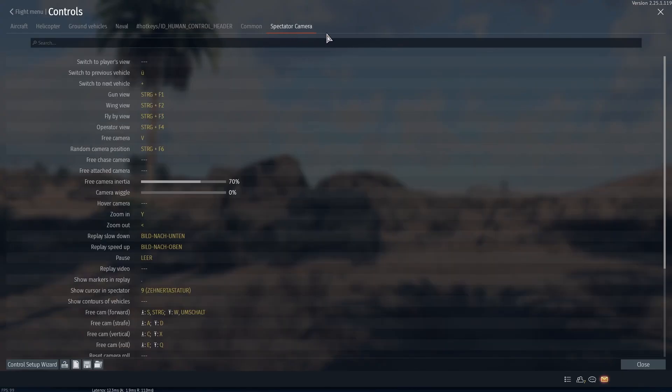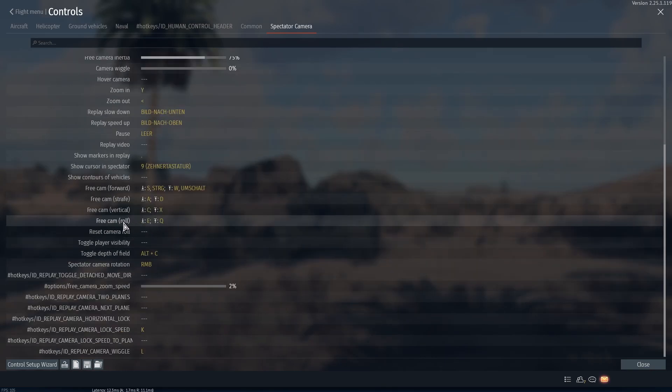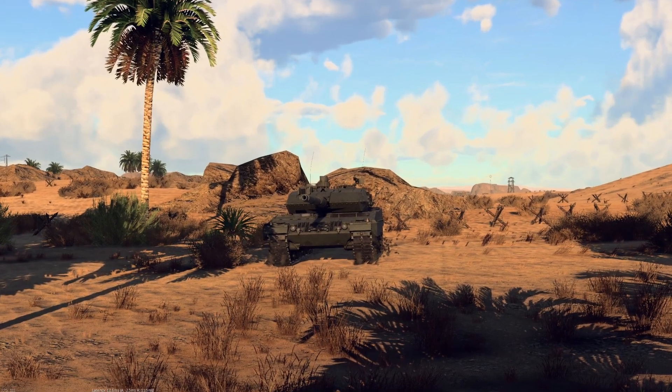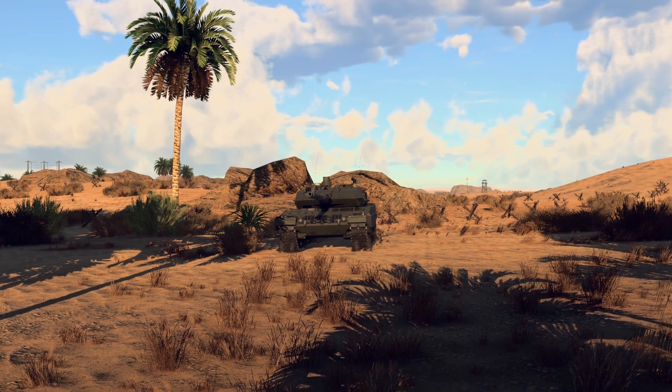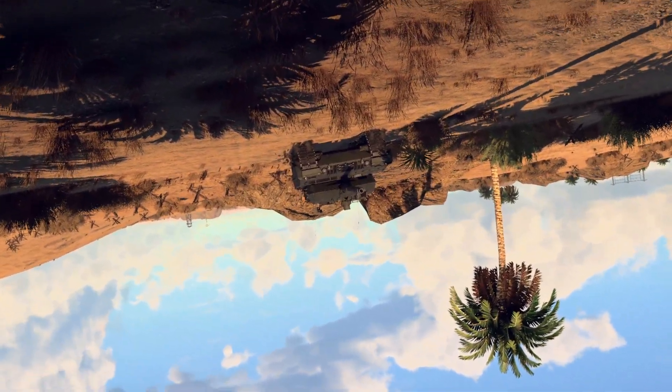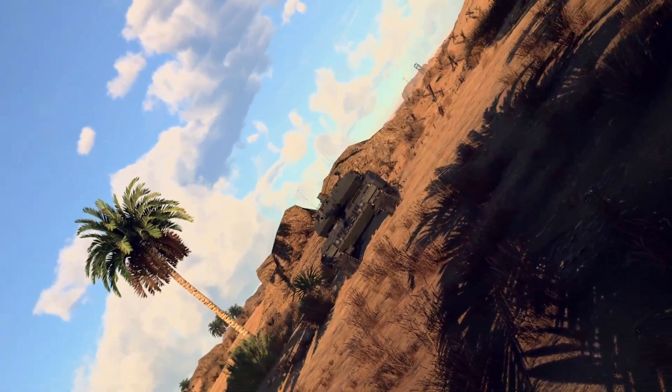Then go into controls and spectator mode. Here's everything that you need to know about making shots. A few important ones are free camera, then free camera inertia. Camera wiggle doesn't really do anything. Zoom in and zoom out are also very important if you want to make scenes where you actively zoom in or out. And free camera roll is very important, because if you don't want all your shots to look like the camera is just straight, you can roll like this, or that, maybe even this, or like this — you have complete control over the camera.